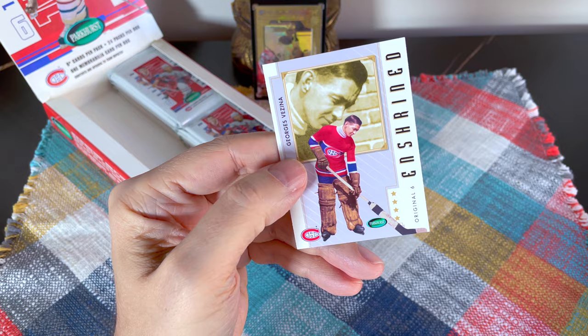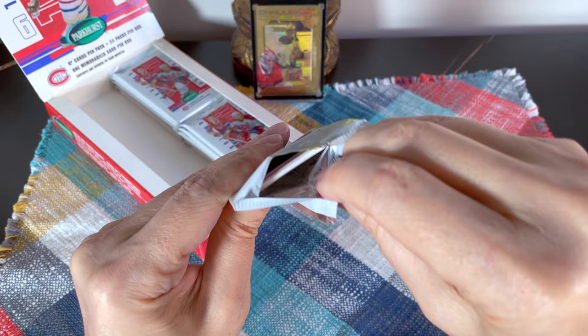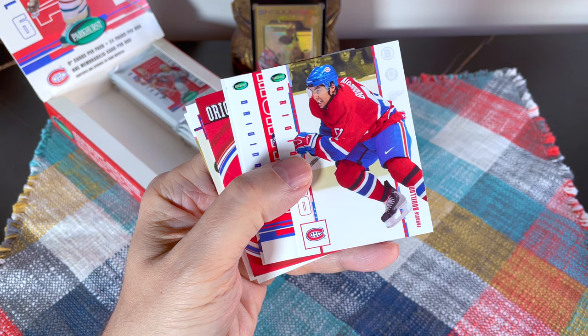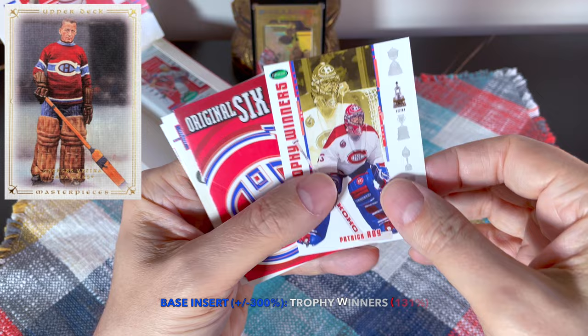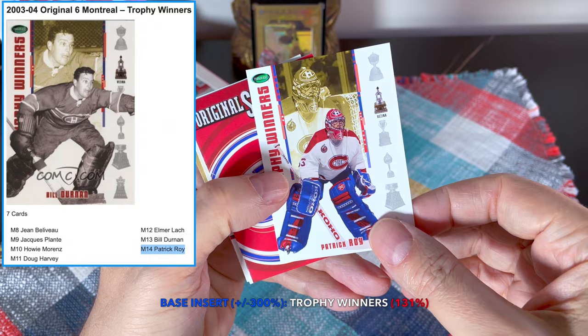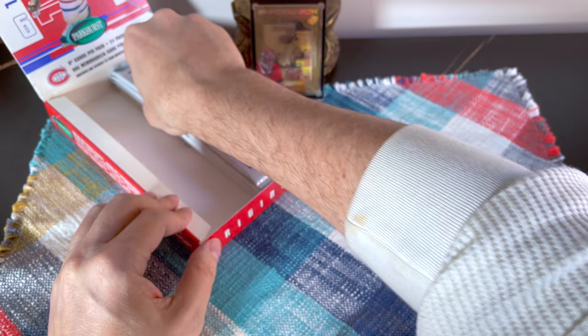One thing I've been complaining about recently is how short-sighted the hobby is in terms of what people collect. Everybody was blasting Synergy the other day, yet a lot of comments I received were very positive about it. We just don't know how the hobby is going to evolve. One thing I don't like is that you generally do not see very many Vézina cards in Upper Deck — I think Masterpieces had some and that was about it. Here's a beautiful Trophy Winners of Patrick Roy — a multi-Vézina winner — very nice.